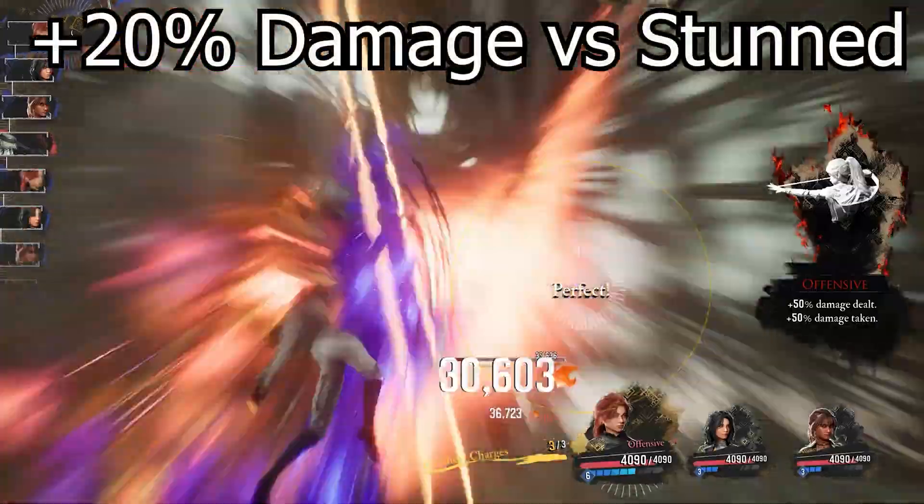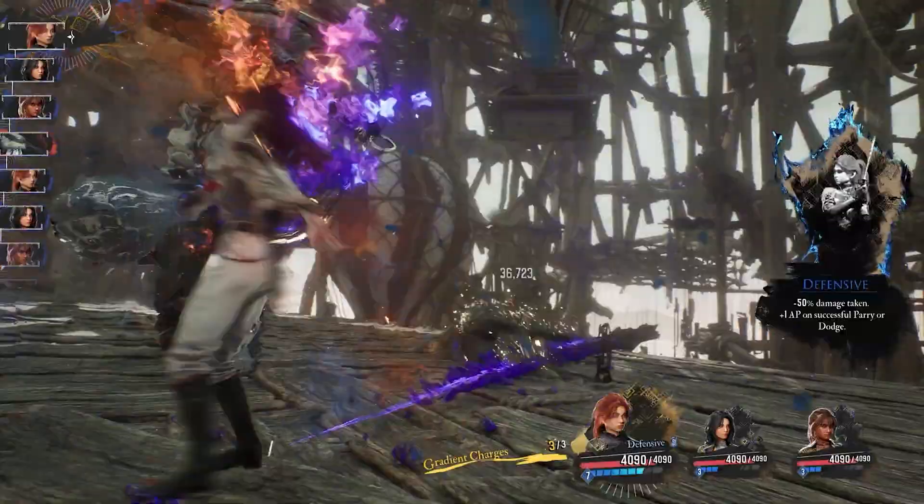First off, stunned enemies don't just skip their turn — they also take 20% more damage. And the other thing is how much break damage you're actually dealing.